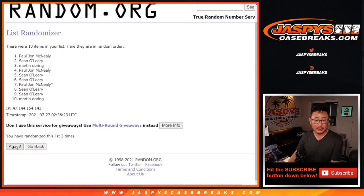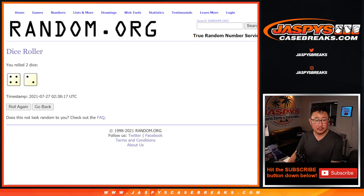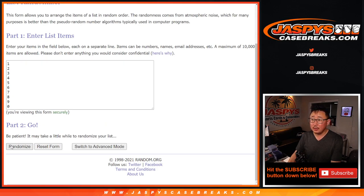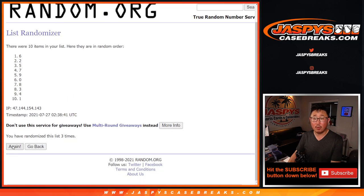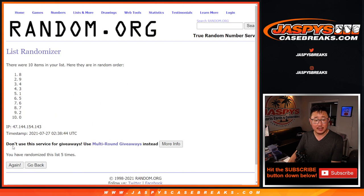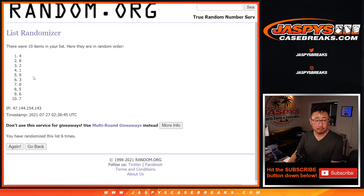PJ down to Sean. Four and a two — six times for the numbers. Two, three, four, five, and six. Four down to seven.